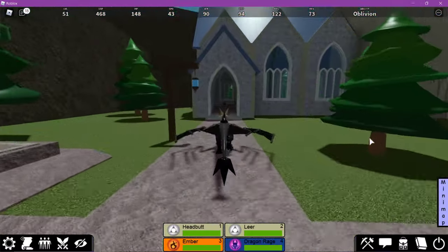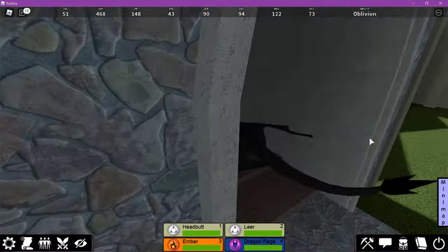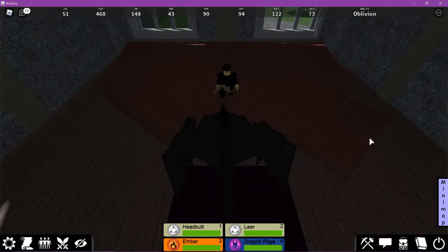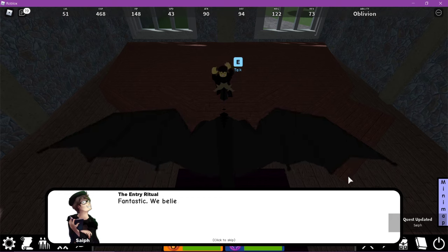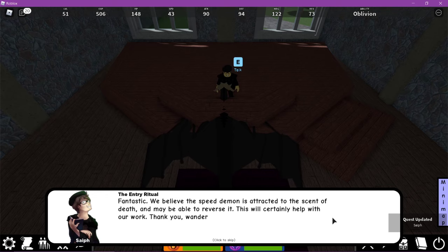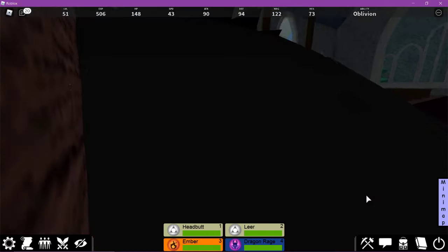Just return to this guy over here and go ahead and give him the stuff. The NPC says: 'Fantastic. We believe the speed demon is attracted to the scent of death and may be able to reverse it. This will certainly help with our work. Thank you, Wanderer.'